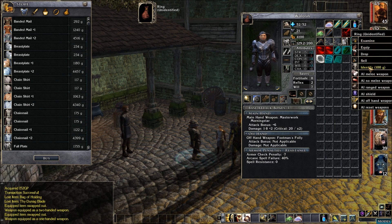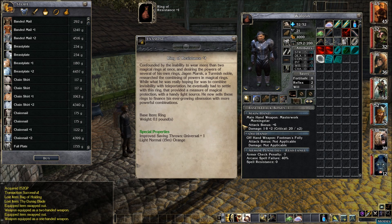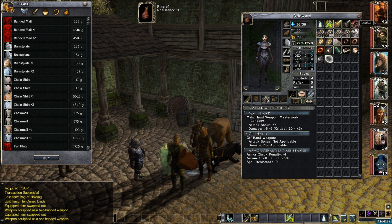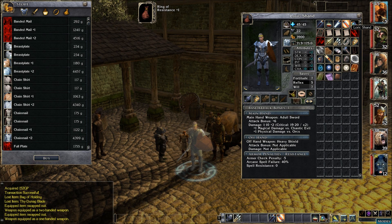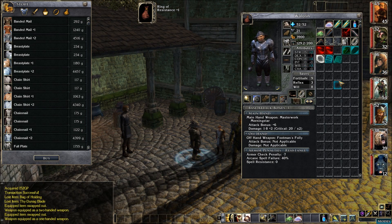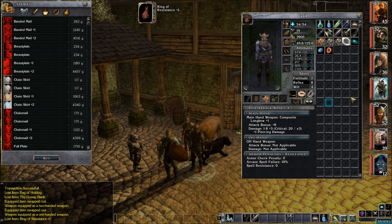We have some rings that need to be identified. A ring of resistance giving us universal saves increase and orange light. Is this other one the same? Yeah, it sure is. I guess we can give one of these to Walleran to get his saves up. Maybe we can give the other one to Cyril — he's got a slot and a couple of low saves. Let's do that, get his saves up.